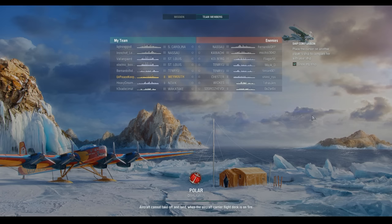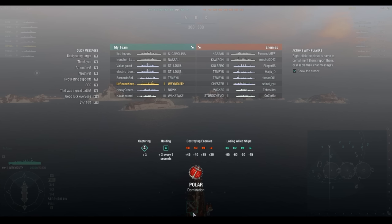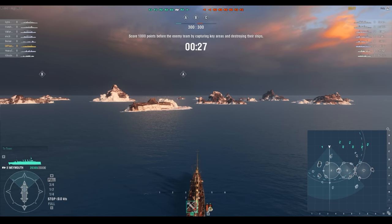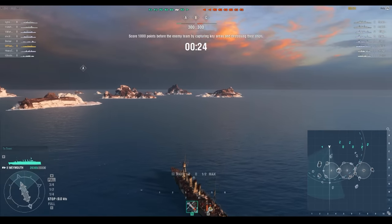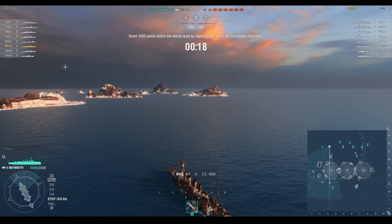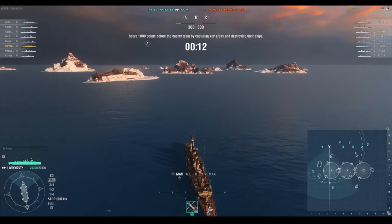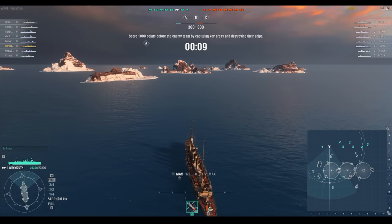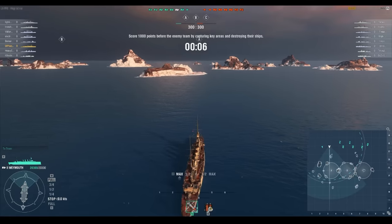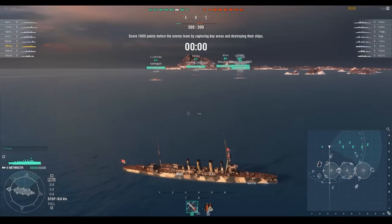There's me and a Weymouth and a Novik on our team, and a Chester and a Svyatogor on theirs. It's on Polar, which is actually a really good map for Royal Navy Cruisers — there's a lot of cover to hide in. And I don't mean hide in the chicken sense. It gives you plenty of opportunity to ambush your prey and get close while also providing cover to get away from the engagement.